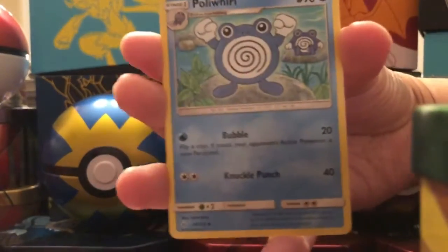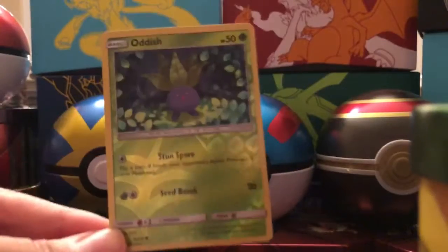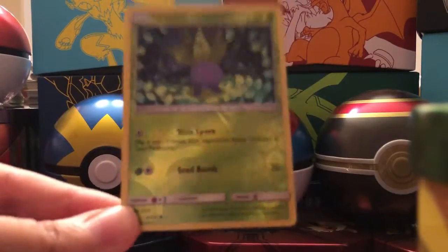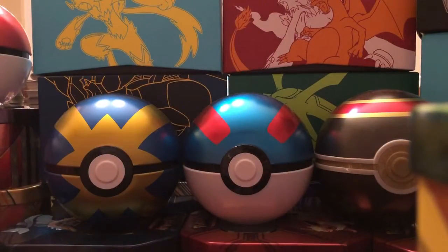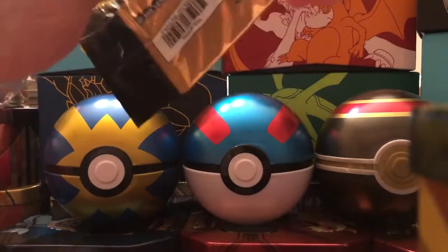Next pack: Sandshrew, Poliwhirl, and a Reverse Holo Oddish. So not a rare, but it gave us another reverse holo. Two packs remaining in this Unbroken Bonds opening.